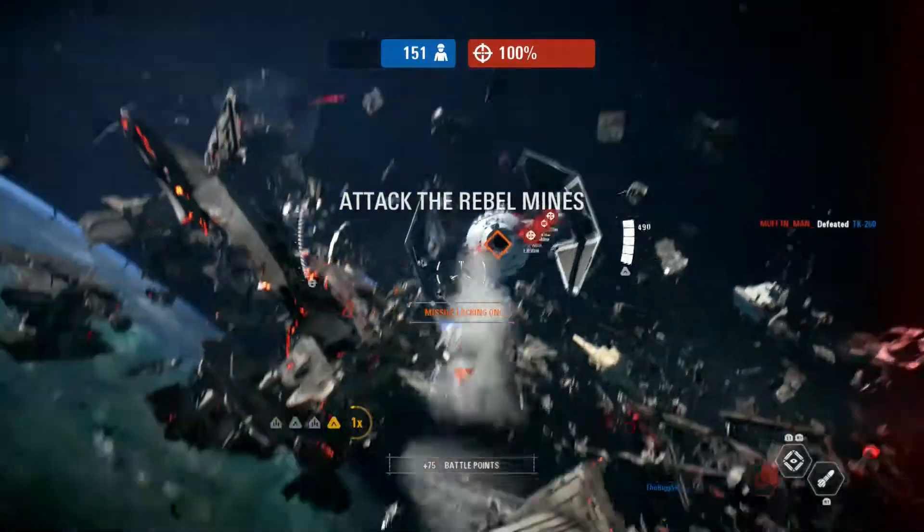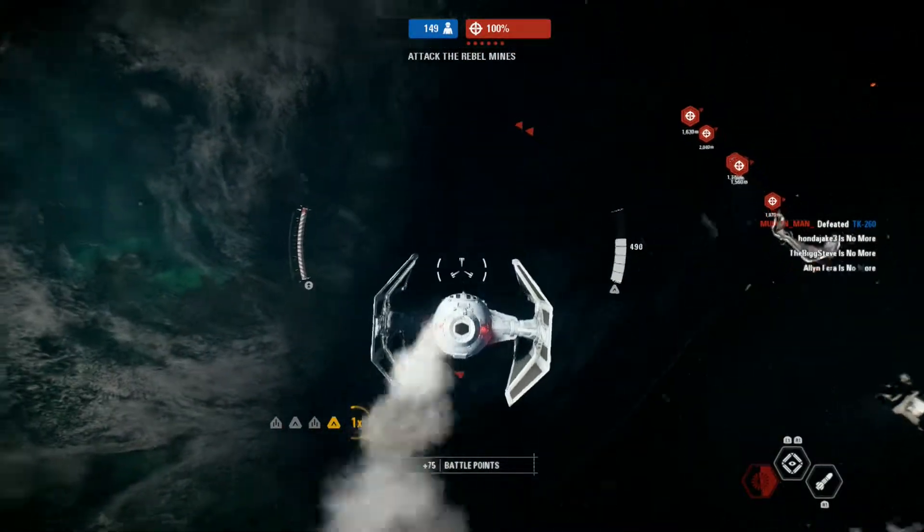Rebel mines protect the cruiser. Destroy them and we'll begin our assault.